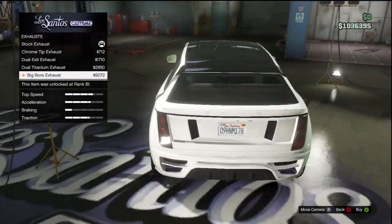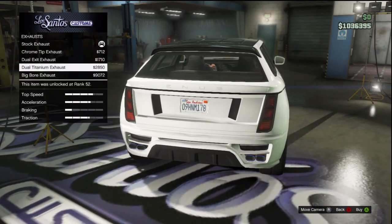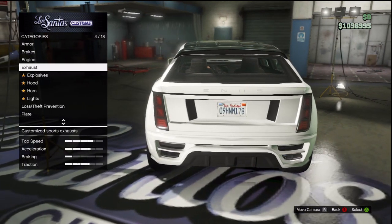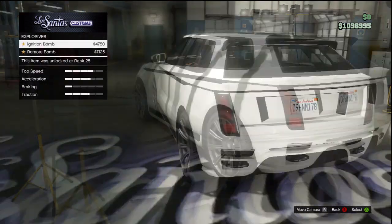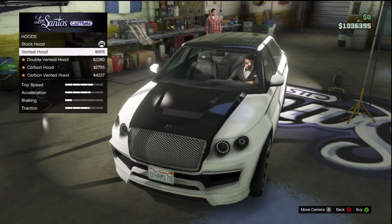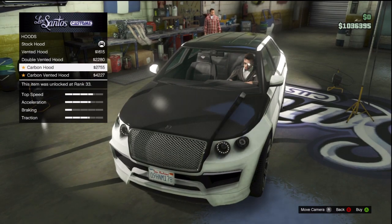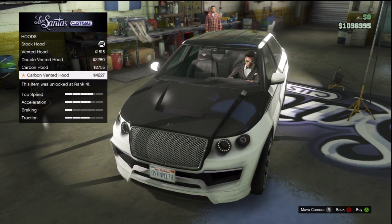Those are really small upgrades — chances are nobody's even going to notice those exhausts, but still cool. Explosives — the usual ignition and remote bomb. And hood, let's see what we've got. We've got a vented hood, a double vented hood, a carbon hood, and a carbon vented hood.